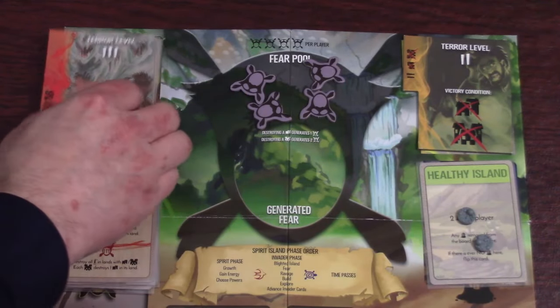Now let's reiterate the different ways the game can end. If you ever run out of blight on the invader board and you have a blighted island, you follow the instructions, which usually means you lose. If any spirit has no presence left on the island, everyone loses. If you need to draw an invader card and there are none left, you also lose. To win: at terror level 1, destroy all invaders; at level 2, destroy all towns and cities; at level 3, destroy all cities. And if you go through all the fear cards, everyone immediately wins.